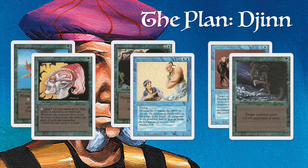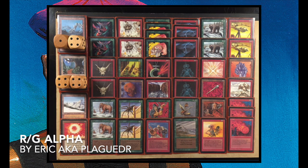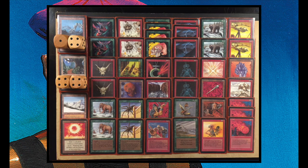That is the plan — The Plan Djinn. Now let's take a look at Eric's deck. Here we can see the beautiful deck of my opponent Eric from the States. I'm actually jealous. It's stunning — completely alpha. There are a couple of cards that really stand out. It's your classic red-green aggressive deck.